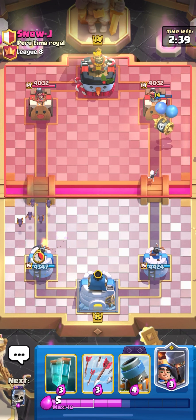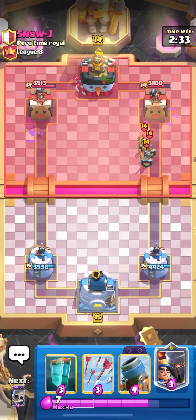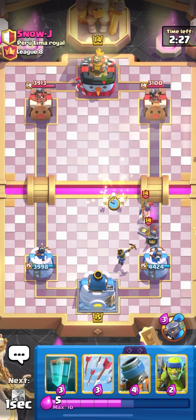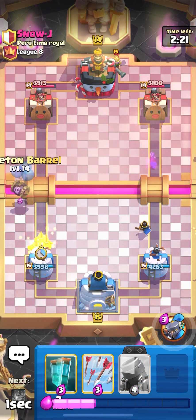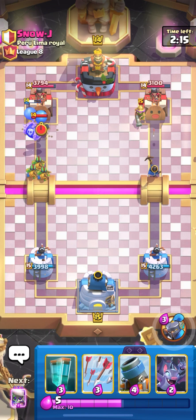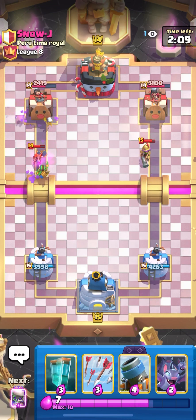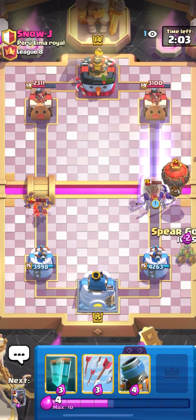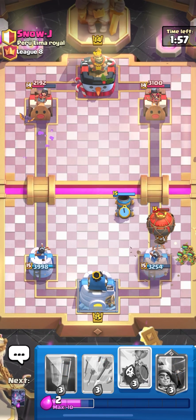Level 14 guards, level 14 skeleton barrel, Spare Little Prince. Cycle skeletons — guards got a hit, that's fine. Let's go skeleton barrel and goblins on the left side. He's playing Valkyrie, that's gonna be a lot of damage. Let's bats his Valkyrie, let's evil skulls his musketeer, goblins like this, and play mortar there — oh, we missed our mortar, that's fine.